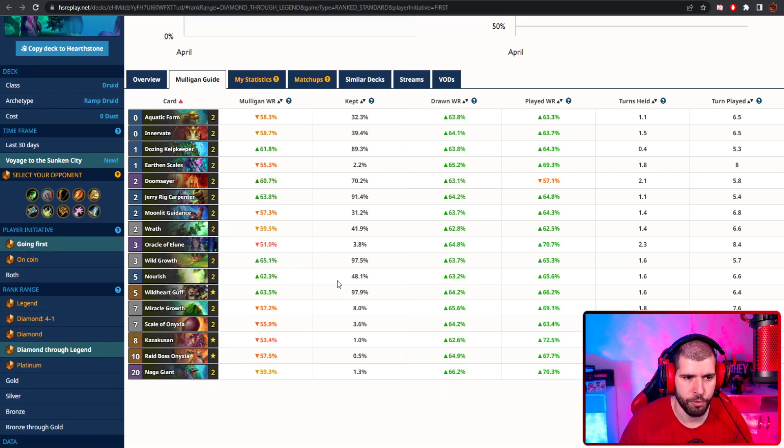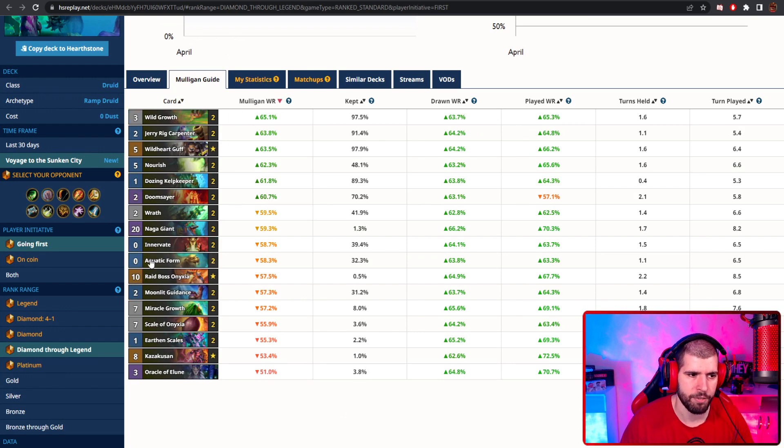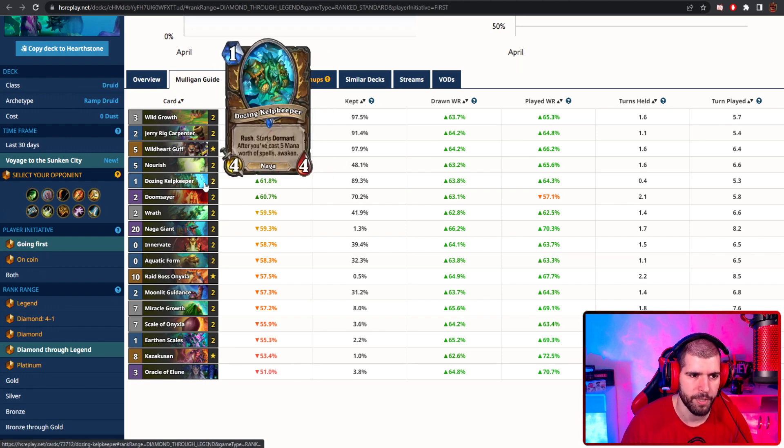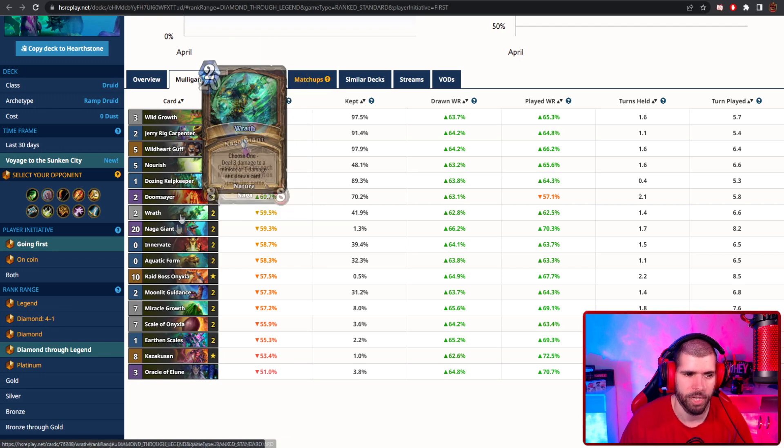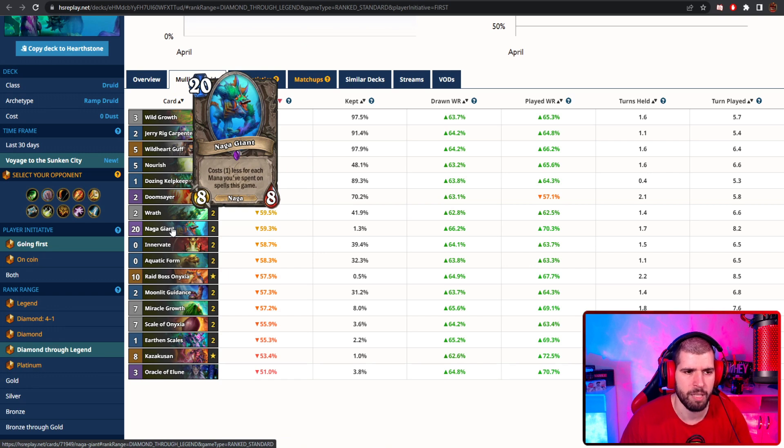Switching to a deck with two Doomsayers instead of the silence, so you can see better stats for the mulligan. When going first, keeping ramp, Jerry Rig, and Guff would be your best bet. The Dozen Kelp Keeper is also pretty good, Doomsayer works fine, and Wrath as well, but it obviously depends on the matchup. Naga Giant, I don't think you want to be keeping it early on, but you would rather top deck it after you've actually cast a bunch of spells.